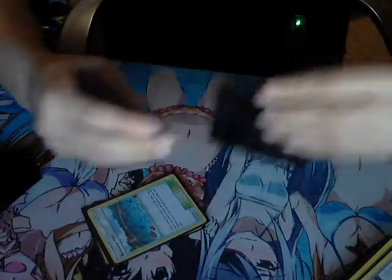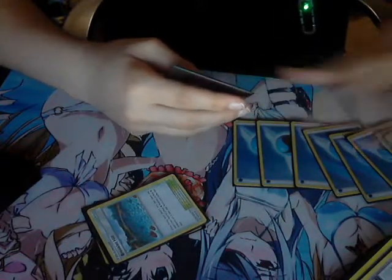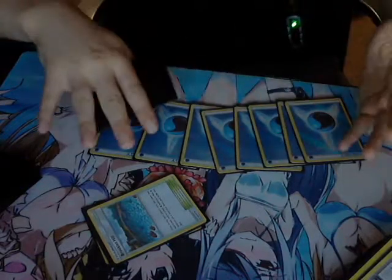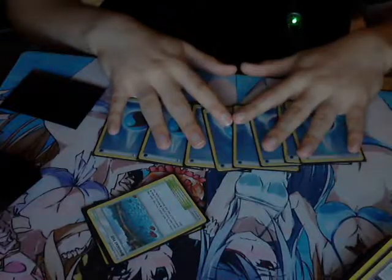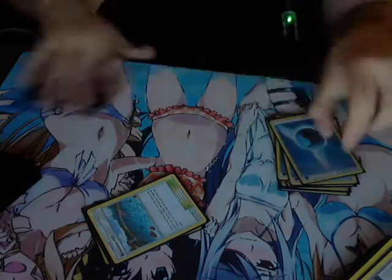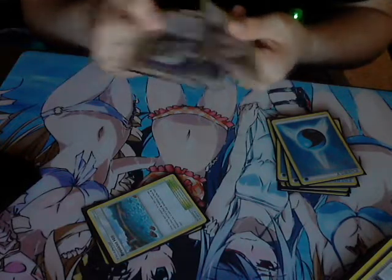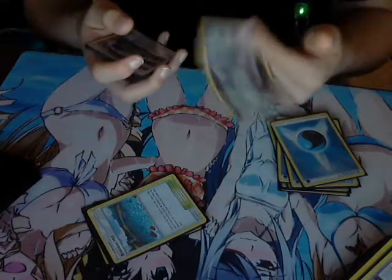Now into the energies. We got eight Water energy. You need two for Ninetales, two for Lapras, and that's about it — but since you play multiple Ninetales it spreads out. Ninetales discards energy when attacking with Ice Blade, so that's why you need a decent count.